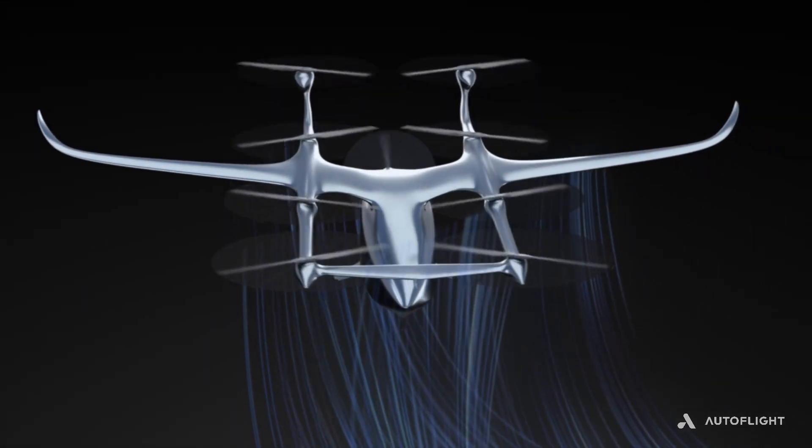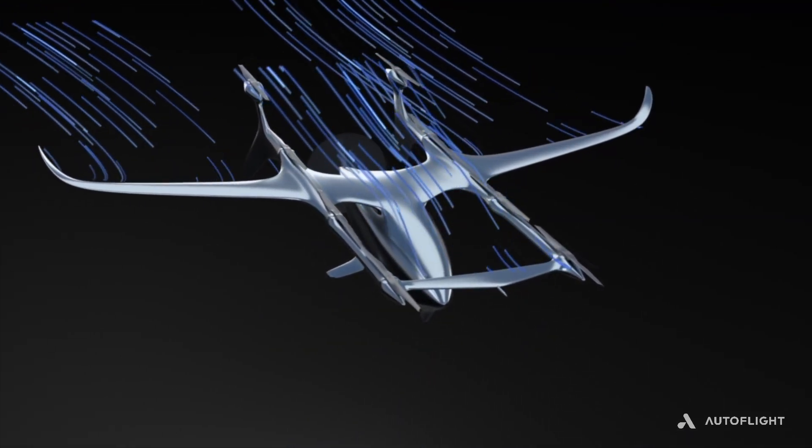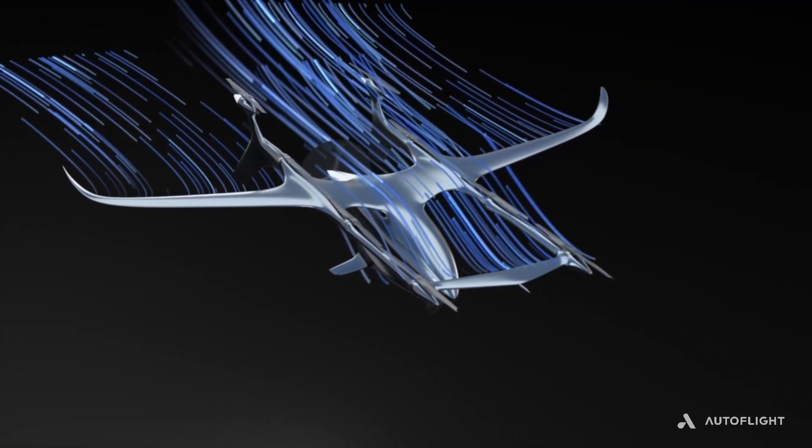Once the aircraft is carried by the wings, the lifting propellers are set to locked so the aircraft conserves energy and flies quietly.